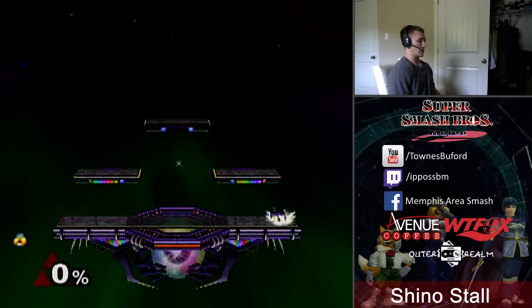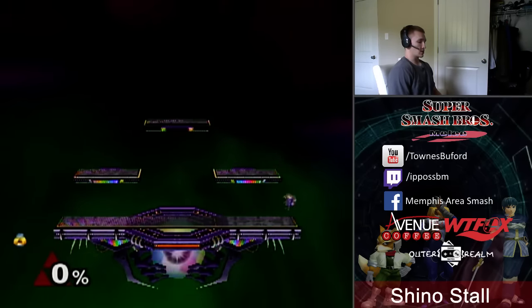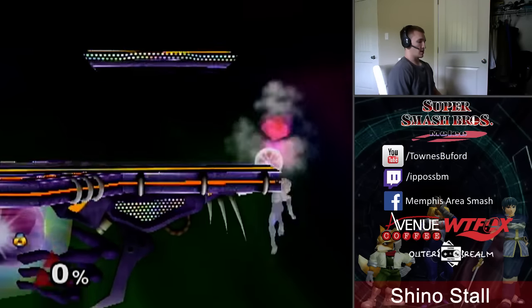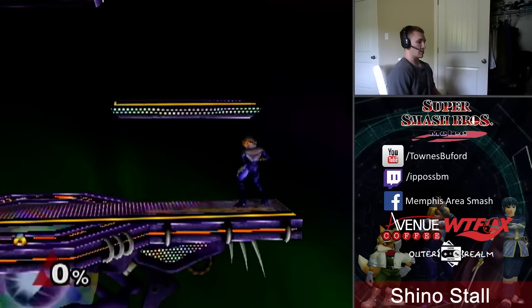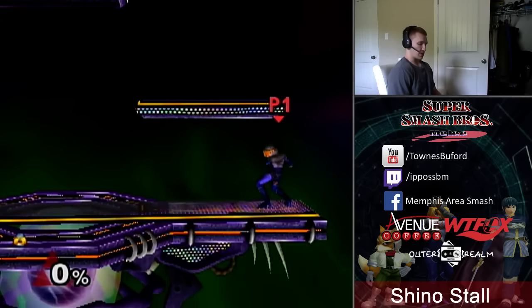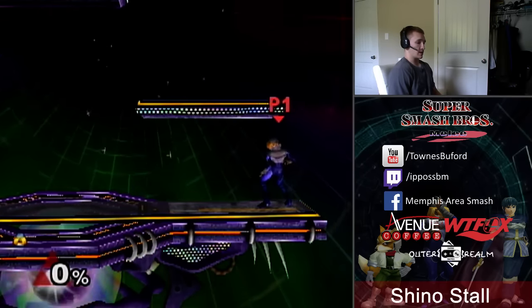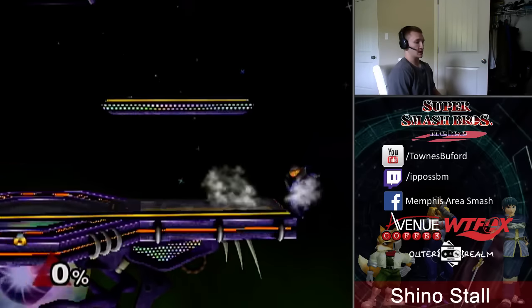If somebody's trying to edgeguard you or thinks you're going to come up with something, doing the Shino stall is a really great option. The first input is down, the second input is up on the analog stick — I find that to be the easiest method. The third input is up B, and then the fourth input is down, and then a semi-input of letting go of down.